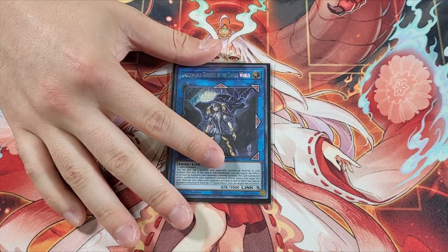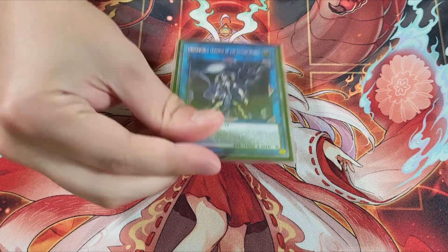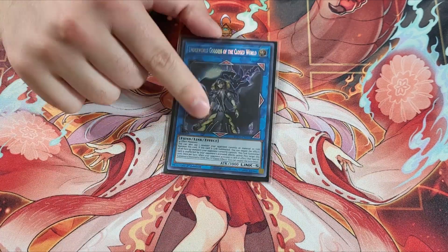The last card in the extra deck is Underworld Goddess. You need this for the Math Mech matchup or even Adamancipator because unaffected monsters are very difficult for this deck to deal with. Underworld Goddess with IP comes up a lot to out them. She came up twice in the event — she won me a game for sure, and she definitely helped me win another game. Super solid addition.